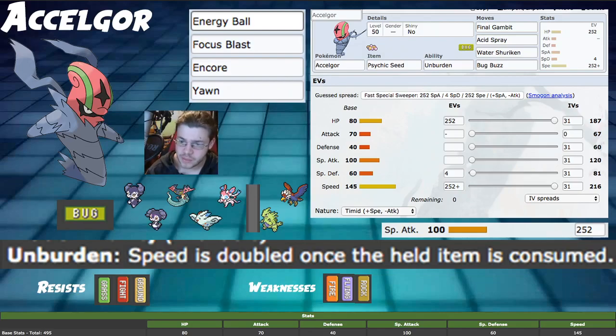Energy Ball is good against a lot of things — Rhyperior, Gastrodon are the main two that come to mind. Although you don't want to proc the Weakness Policy on Rhyperior, it's still good to hit it. Hitting it with two super effective attacks before it can attack is the best way to go. Focus Blast is another good option — a very high power Fighting-type move. It helps you with your Rock weakness against Tyranitar, and we would outspeed Sand Rush Excadrill, which is pretty powerful.